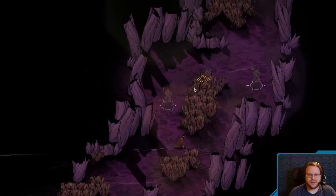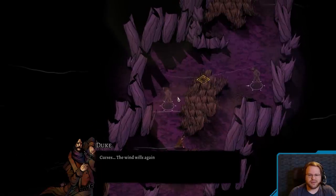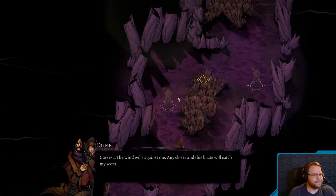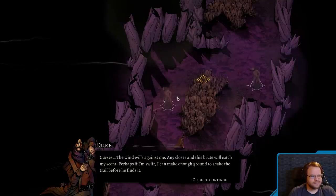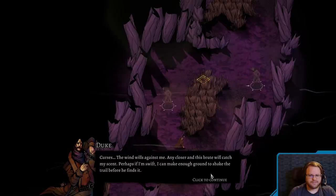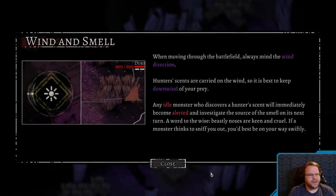I should probably turn it back down. Yep. The wind wheels against me. Any closer and this brute will catch my scent. Perhaps, if I'm swift, I can make enough ground to shake the trail before he finds it. I bet it's only an issue in this specific mission, because we're currently in dialogue-ish mode. That's dumb, though. They have a voice slider that doesn't actually apply to all voices. But it's fine.